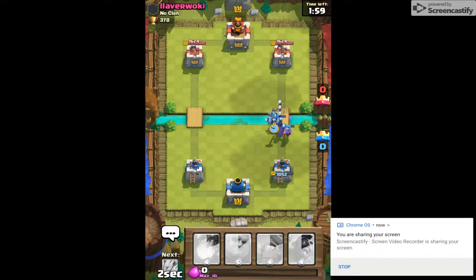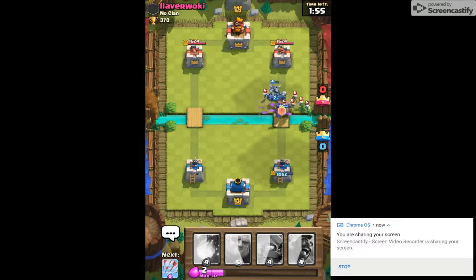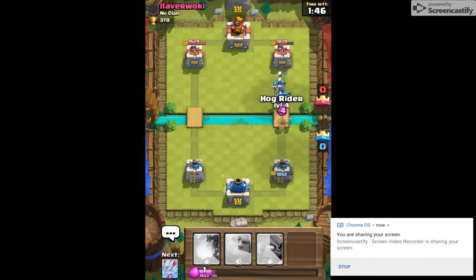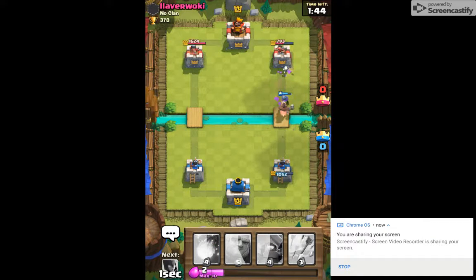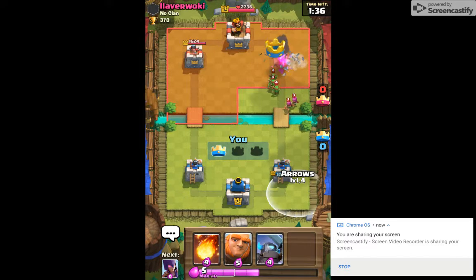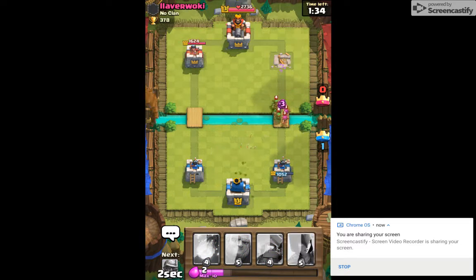He wastes his arrows. Here we go — we're looking good, we dropped the Hog Rider out there as well. We're probably going to get this tower down — there we go, very nice. We're going to put an arrow down, that takes care of everything.